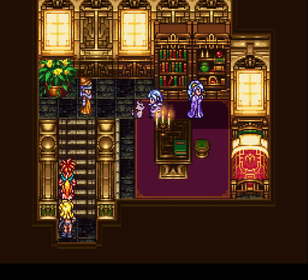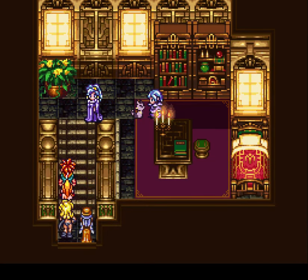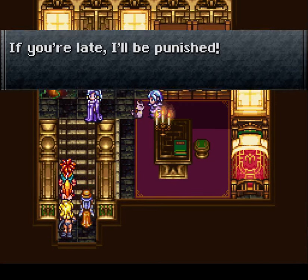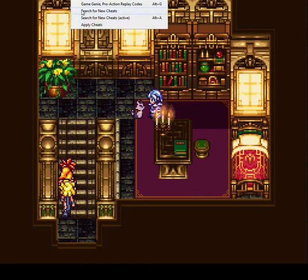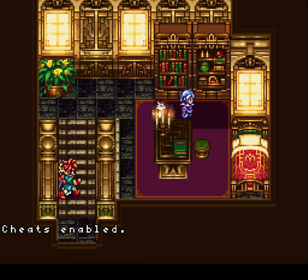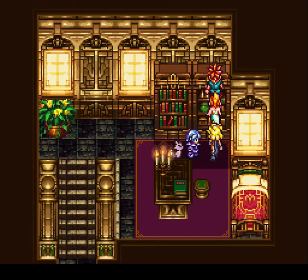Basically, when you encounter Scala and Janice for the first time after you first enter the Magic Kingdom, after Scala leaves this little scene here, you can enable a walkthrough-walls code, which I will do right now. And we're just going to go to the right, go up through this bookshelf to the left, and then go down.